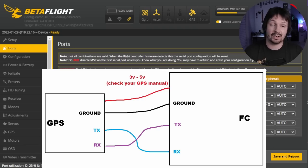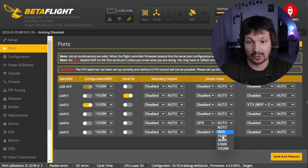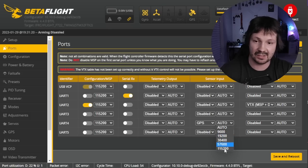Betaflight 4.4 GPS rescue has a dramatic improvement over the previous version and it also has some secrets. We need to set up GPS first. Solder your GPS to one of the open UART ports — TX goes to RX, RX goes to TX. Then open the ports tab, find that port and put GPS there. Auto should work pretty good, but sometimes you need to switch these settings to see what works for your case.